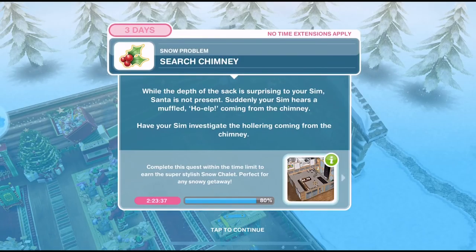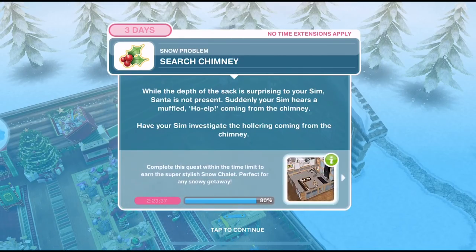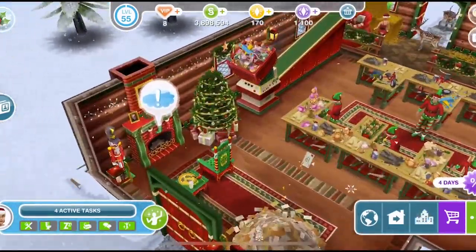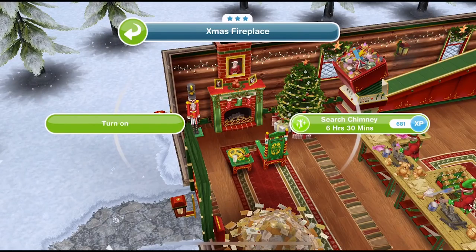Now we need to search the chimney. While the depth of the sack is surprising to your sim, Santa is not present. Suddenly your sim hears a muffled "help" coming from the chimney. Have your sim investigate the hollering from the chimney. Oh no — Santa's stuck up the chimney! We need to search the chimney for six hours and thirty minutes.